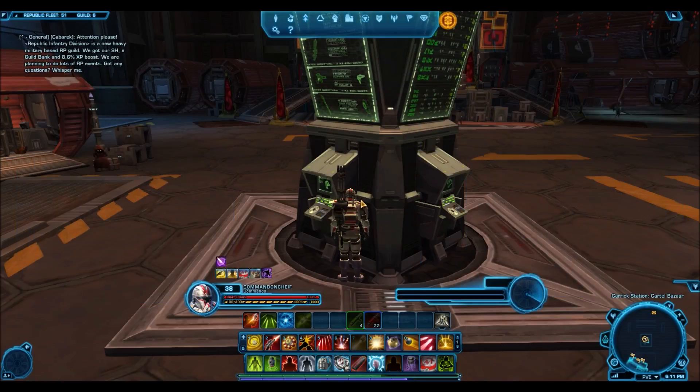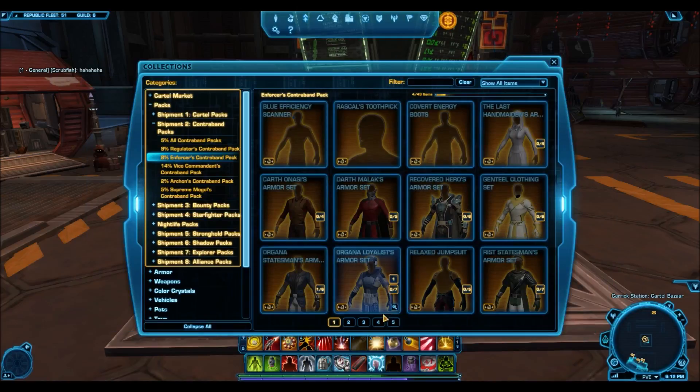You don't often see items going for 20 to 30 million credits and actually selling at that price — so it's one of those really rare items that was super cheap at one point. I know a lot of people who have said they really wish they bought it up when it was cheap and not so sought after. Now everyone wants a Cathar Honor Sword and they have to pay high prices, but back in the day you could have picked it up for hundreds of thousands of credits. That's the number one item that used to be cheap and is now super rare.